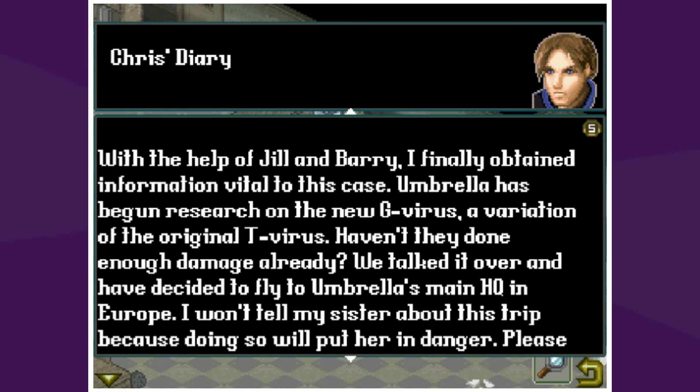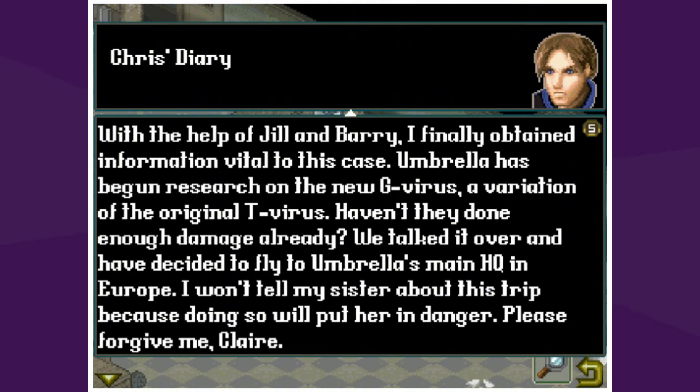"With the help of Jill and Barry — two from the first game — I finally obtained information vital to the case. Umbrella has begun research on a new G-virus, a variation of the original T-virus. Haven't they done enough damage already? They've created a lot of viruses — this game's been around forever; they've got a lot of alphabet to go. We talked it over and decided to fly to Umbrella main HQ in Europe. I won't tell my sister about this trip because it will put her in danger. Please forgive me, Claire."